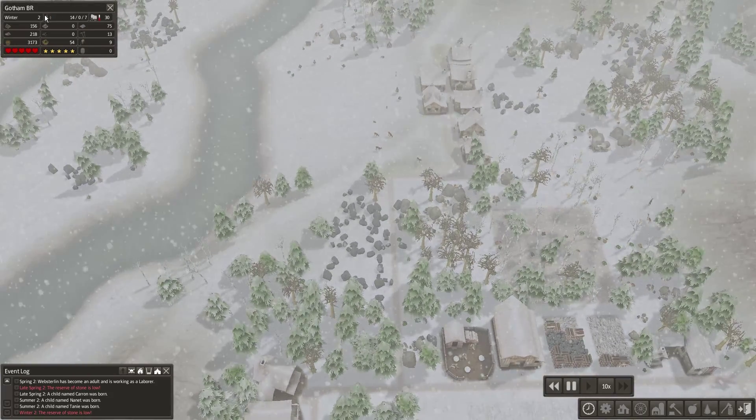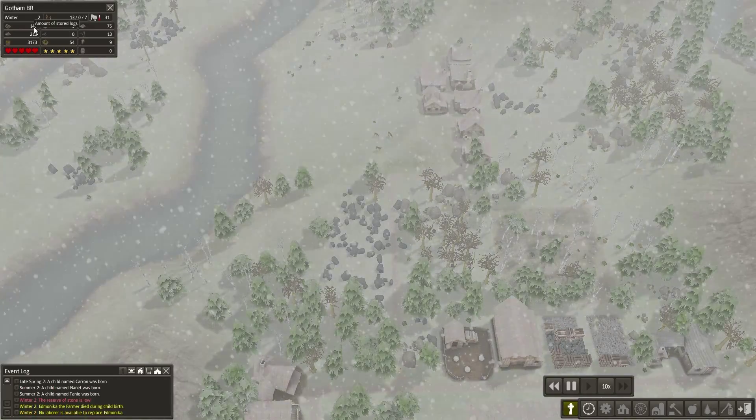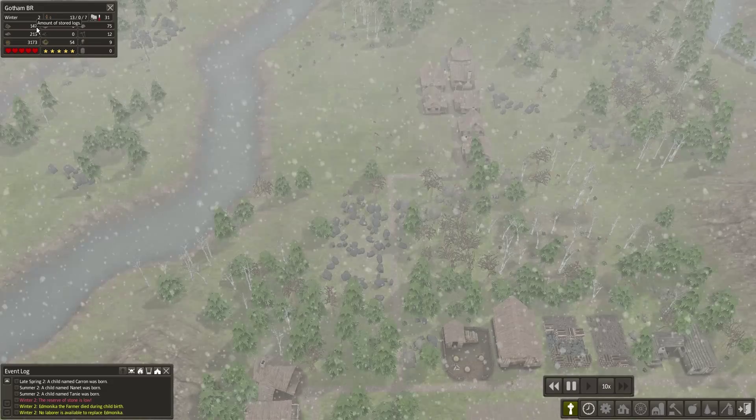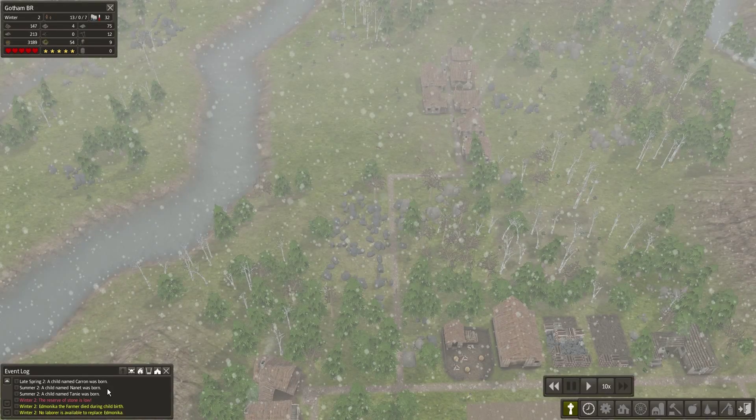Right now our stone is low, but everything else — we have a good amount of firewood for this winter. Our stored logs are starting to drop quite a bit, honestly. Oh no — I just had somebody die, and this was basically out of my control.